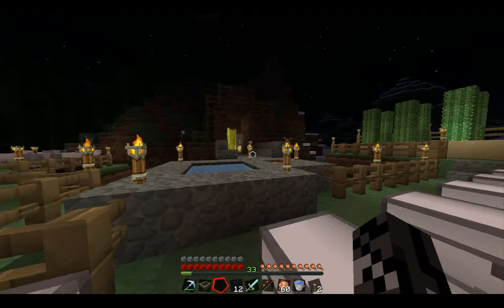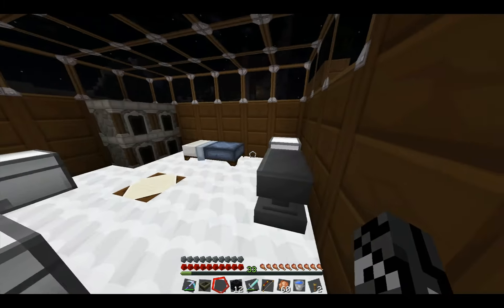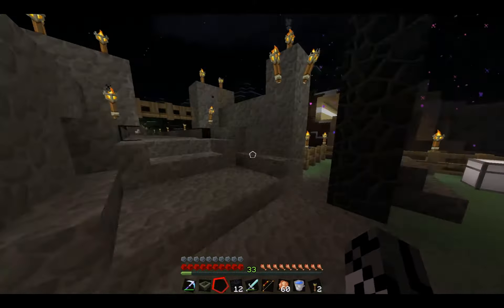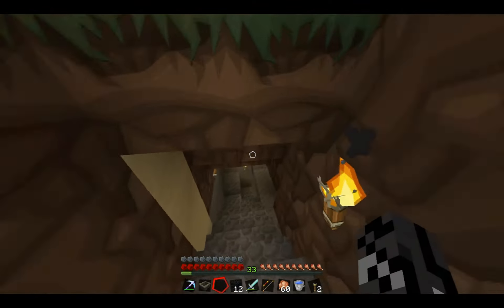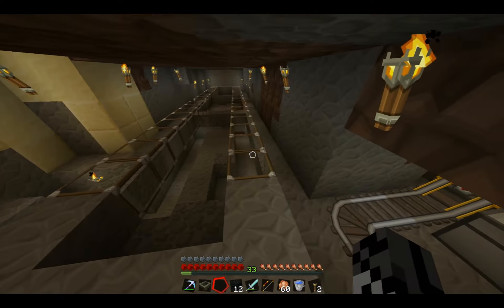So my rudimentary farm back there, lava, infinite water supply — the usual. There's another portal down over here. This was my old obsidian machine; I've moved the parts out to my next one.